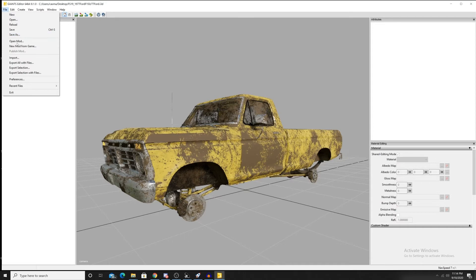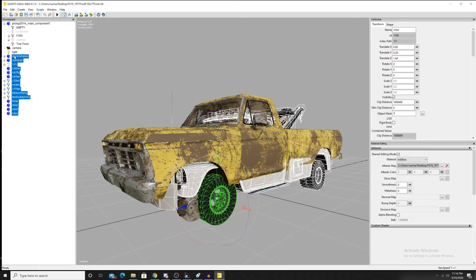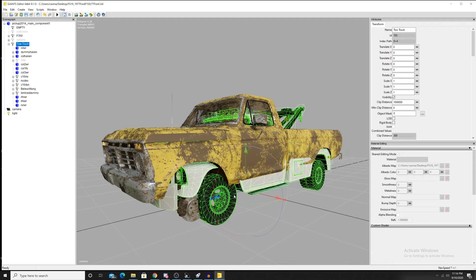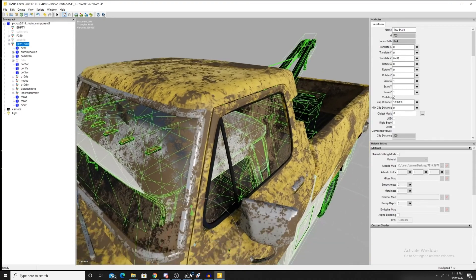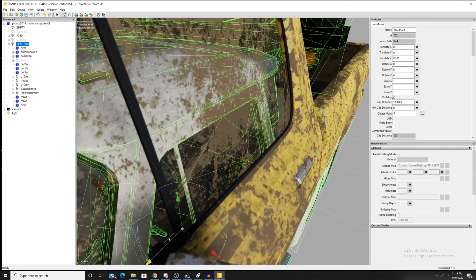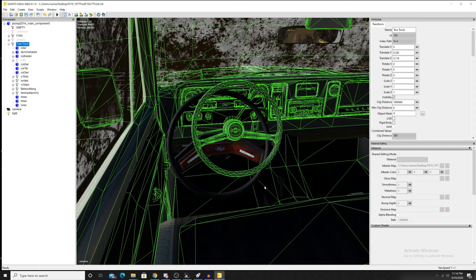We don't need that anymore. We'll come back over here, import, and bam. I'll go ahead and highlight all this, Ctrl+X and Ctrl+V. Now we can click on this and line everything up. What I like to do is line up driver's seat with driver's seat, because that way you never really have to touch where the character sits. You may have to update where the wheel rotates and all that, but I just find it a lot easier this way.